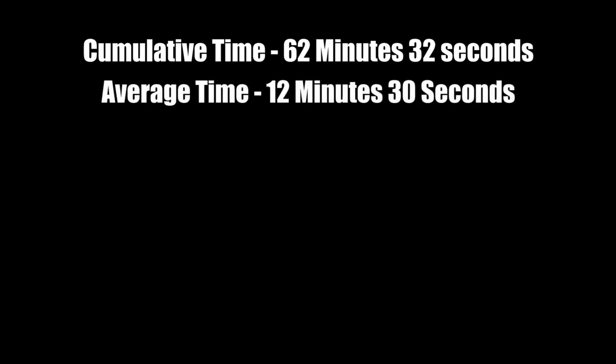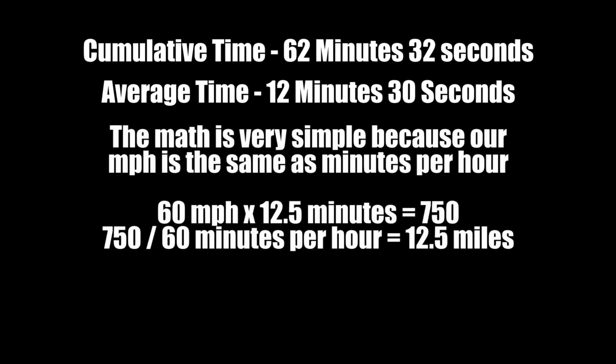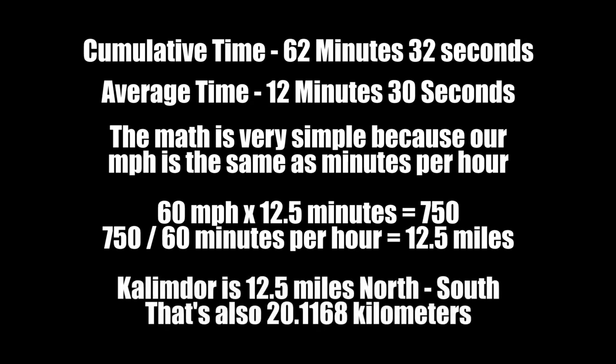The cumulative time for all of those was 62 minutes and 32 seconds. The average time was 12 minutes and 30 seconds. Because we are using 60 miles per hour, 60 times 12.5 minutes gives us 750, divide that by 60 minutes per hour, and we get 12.5 miles. So Kalimdor is 12.5 miles from north to south, which is also just over 20 kilometers.